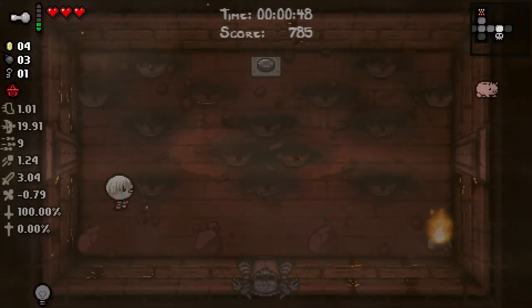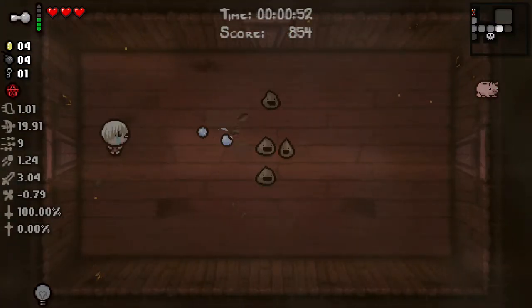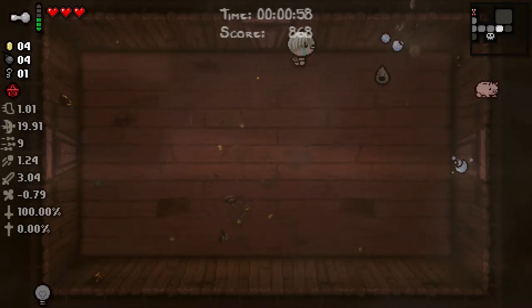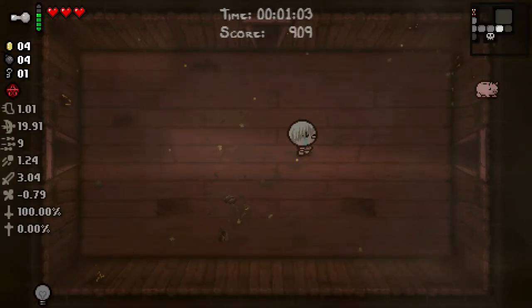Don't panic in this situation, just go to the corner. We got a Burning Basement XL, that's really not good. We're on an XL floor, meaning we can't take any Red Heart damage or we're going to lose our chance at the Devil Deal, which is really bad.